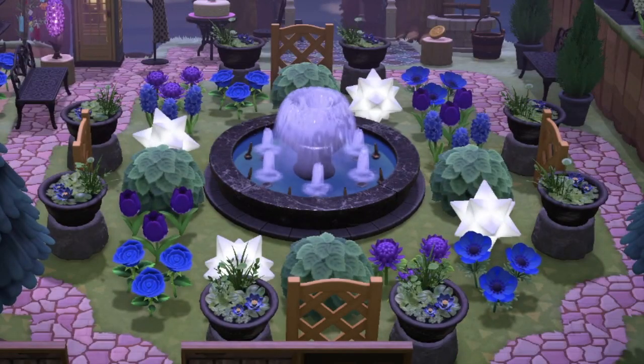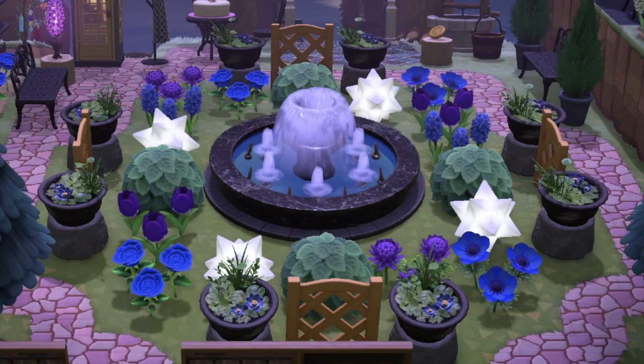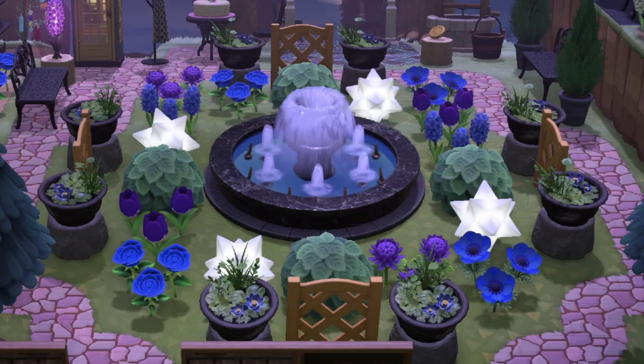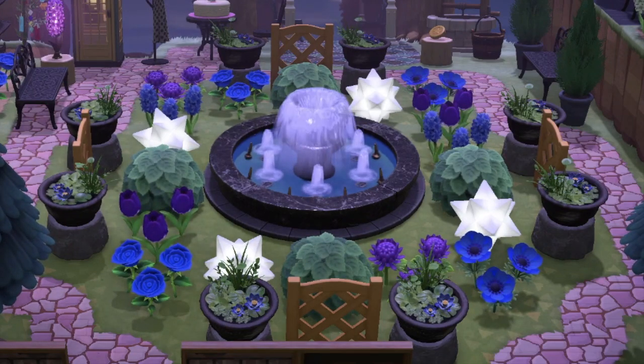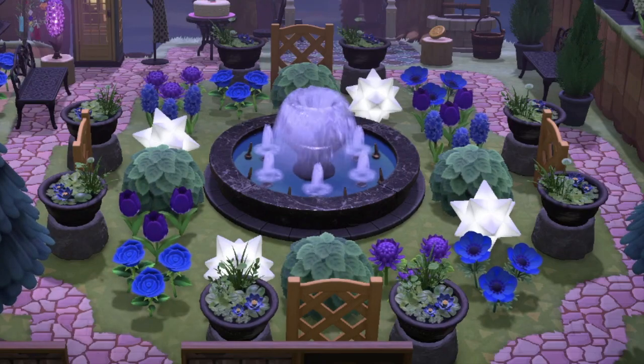Now here is a fountain feature — I had to include this because I just love the colours being used. I have yet to see a fountain designed to be black, so I really like that. It makes the blue water stand out even more and also means you can use different coloured flowers around it as well, so I really like the purples and the blues.